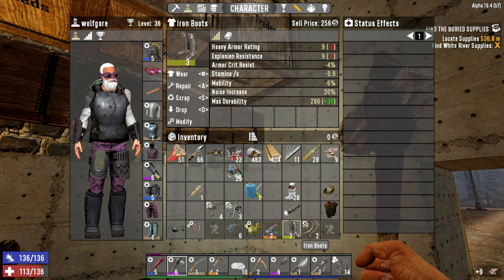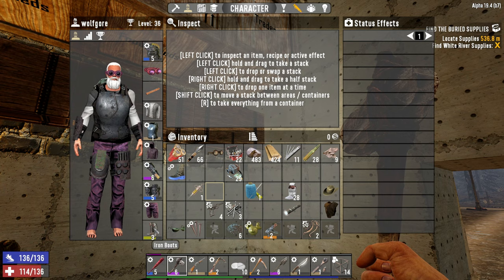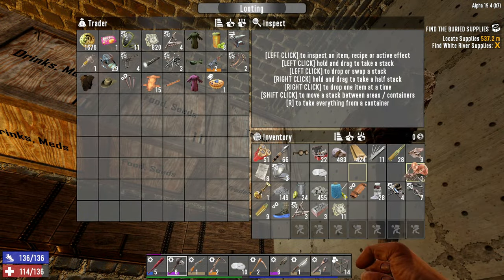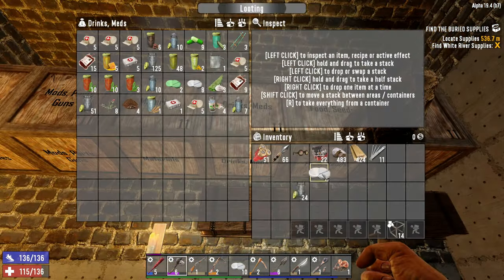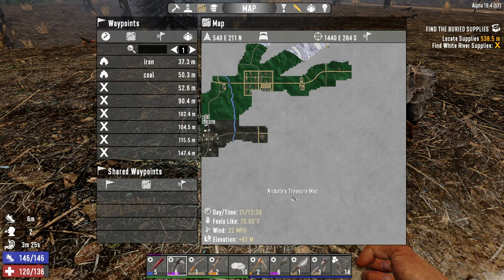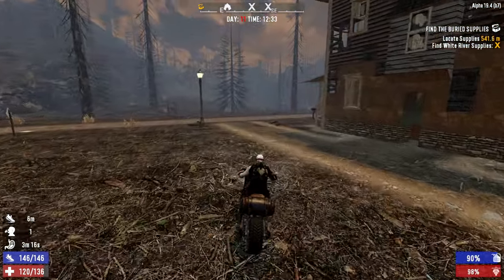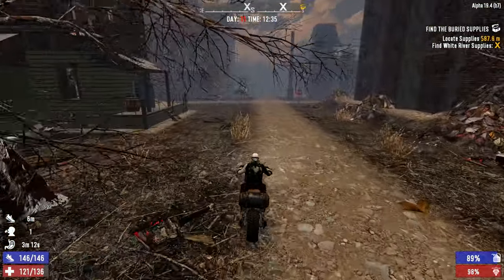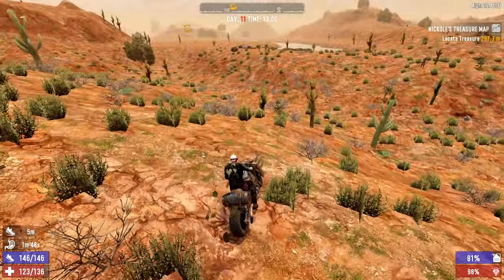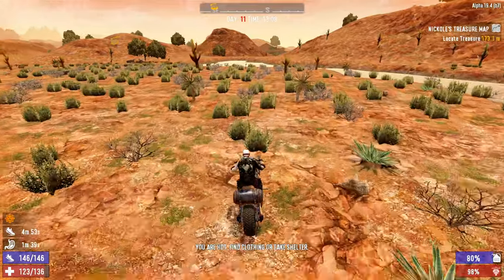Level 1 steel boots or level 3 iron boots - I think we're going to switch to the iron boots because it'll give us another modifier slot. Our buried treasure is to the southeast and our destination is to the northeast, but that's fine - we're going to make it work. I think we're just going to head straight there with all this stuff on us, and from there head straight north to go get our crucible.